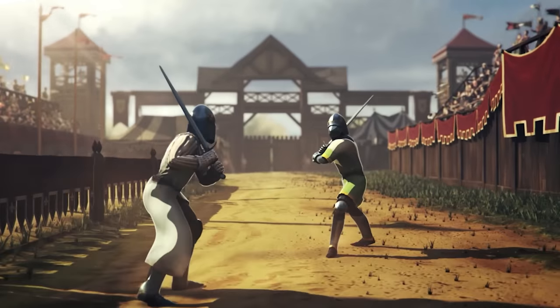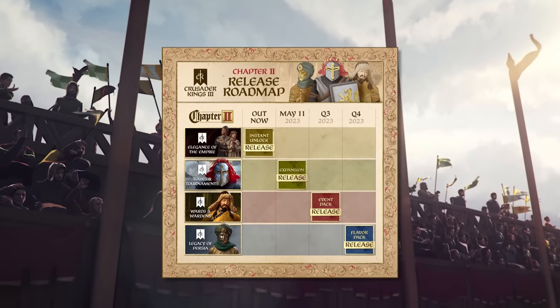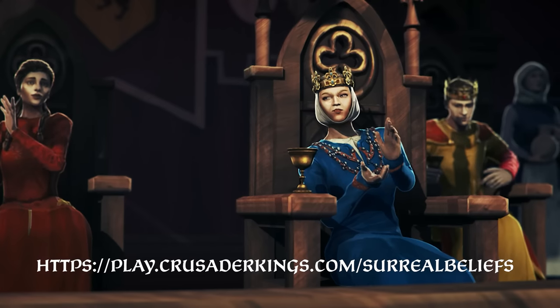Paradox was kind enough to sponsor me for this video. They also have a Chapter 2 bundle that only costs $5 more than Tours and Tournaments, and you get 3 additional DLC. Check out the DLC with my link right down below in the description.